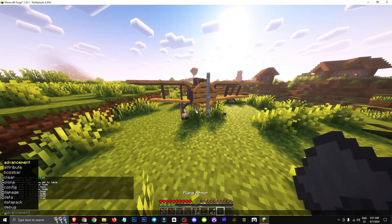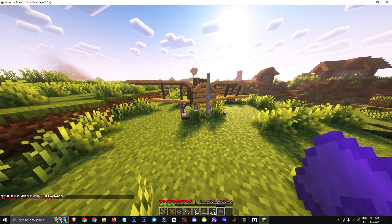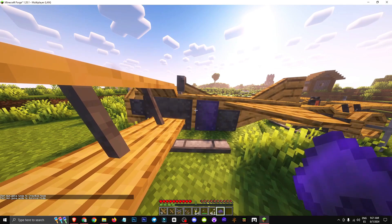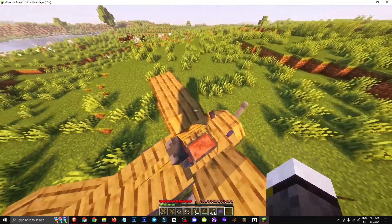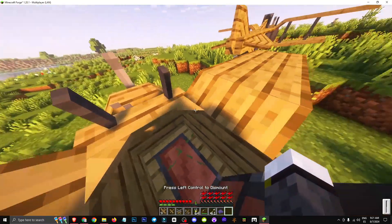The plane armor can also be enchanted — I think with Protection, not sure if it's Protection III. Yeah, Protection III max. So if I put Protection III on a plane, there it is — looks enchanted. If I hit it, theoretically it should be taking fewer hearts. Seems I'm taking more — might be bugged. But in theory, it should take less.